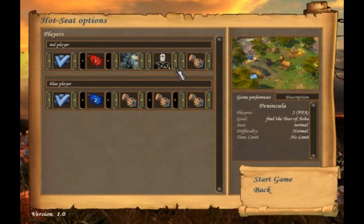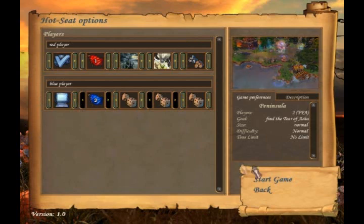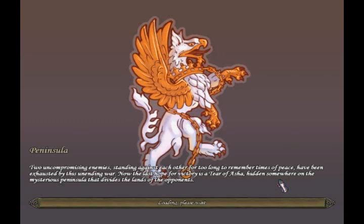Let's go with the necromancers — yeah, that hero looks cool. That should do. Our enemy will be completely randomized, so yeah. Oh, that was fast.